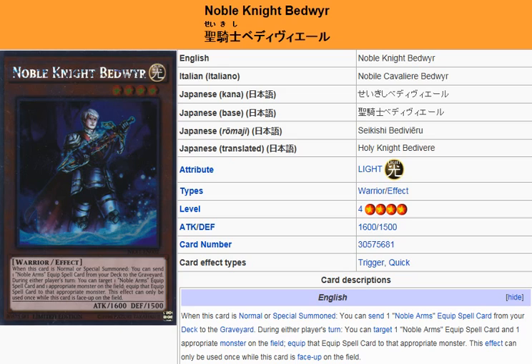Effect description: when this card is normal or special summoned, you can send one Noble Arms Equip Spell card from your deck to the graveyard. During either player's turn, target one Noble Arms Equip Spell card and one appropriate monster on the field — equip that Equip Spell card to that appropriate monster. This effect can only be used once while this card is face-up on the field.